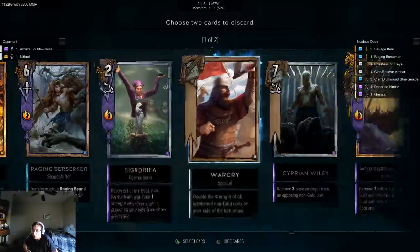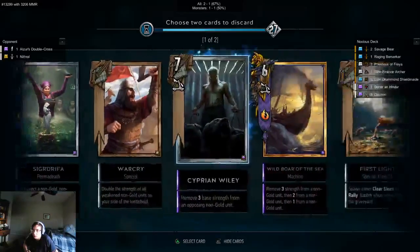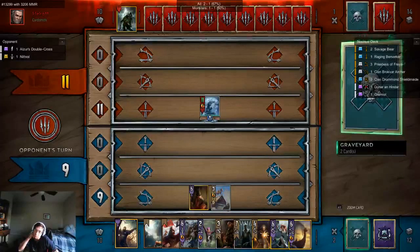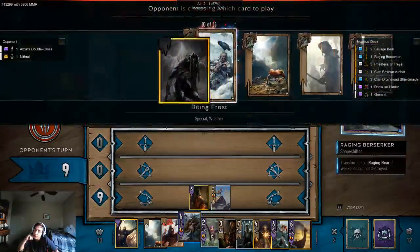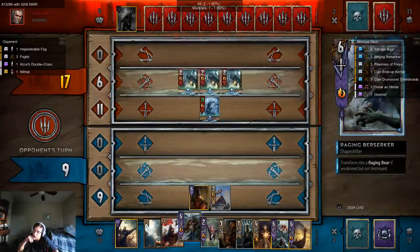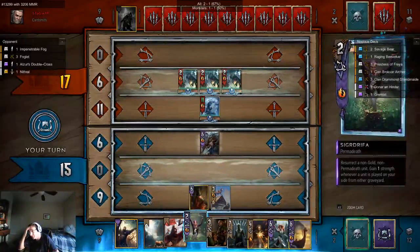Since we are playing against weather, step away and I'll drop one Warcry. Cora won't be as useful in this matchup if it's a full-on weather deck. We'll just save our First Light for as long as possible.